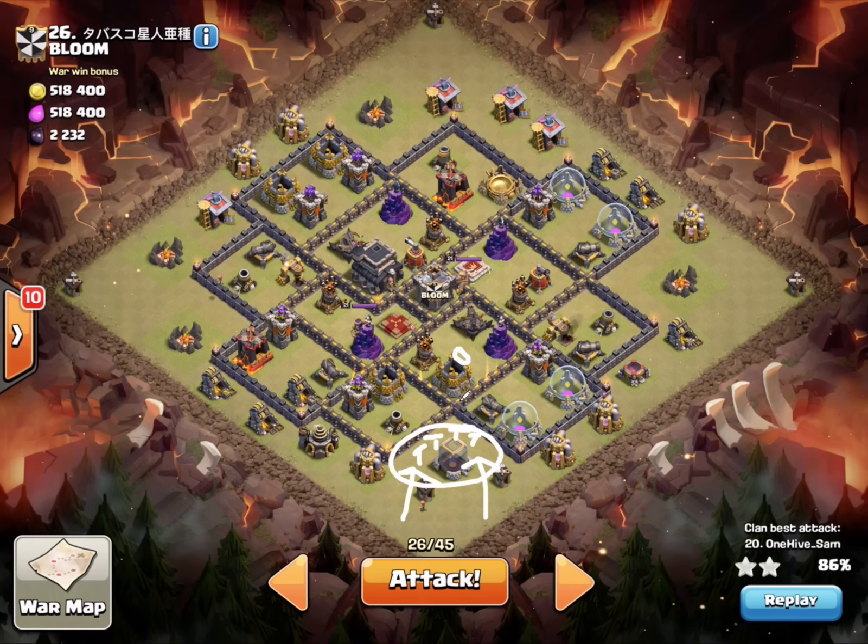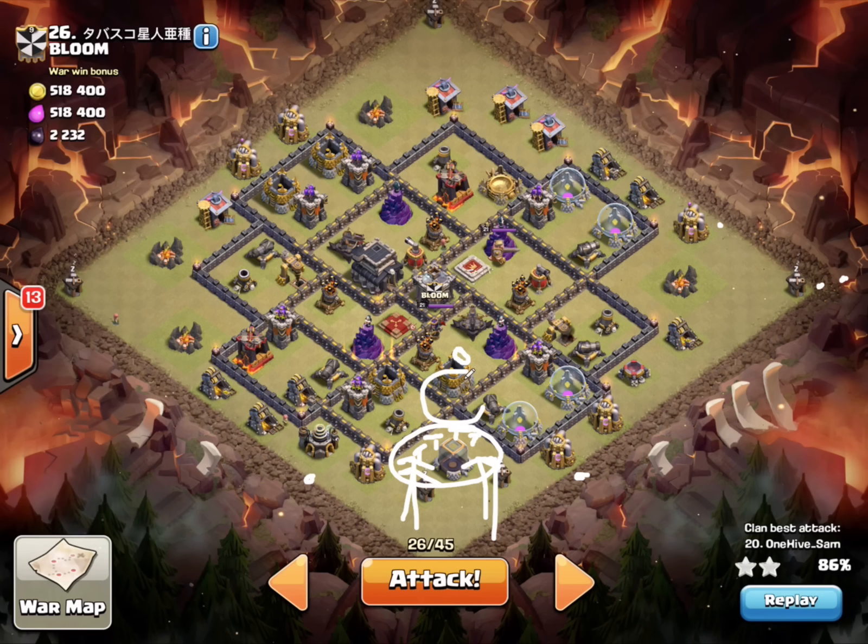I'll grab that lava hound and bring it over to the side. I'm going to drop an archer right here, wait for it to come out, kill it, then drop two more archers and my healer — do the healer trick to take that out of the fight. Then coming in with a golem here, wizards to create my funnel, a jump spell to go right in there, king and queen down in the center. Want to get at least that giant bomb and that archer queen taken care of.